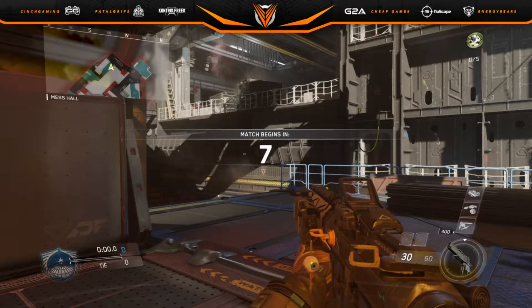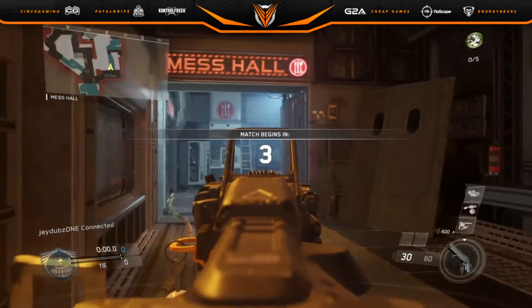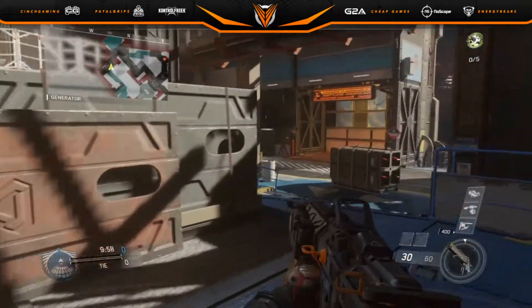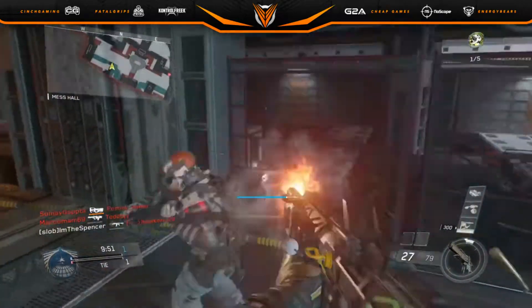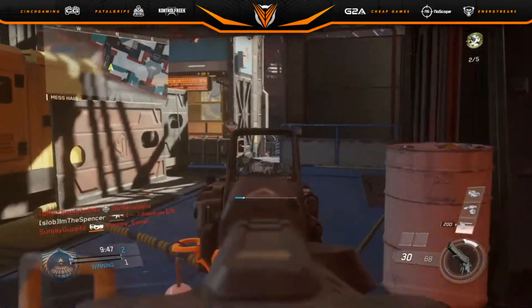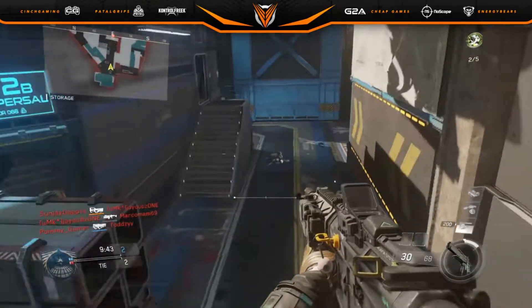This class setup is pretty much the NV4. The NV4 is an assault rifle — it's pretty much the first assault rifle most people would use when they first play this game. I personally love the NV4 as well as the Cabal, but I prefer the NV4 because it's got better accuracy in my opinion. It reminds me of the ICR from Black Ops 3.